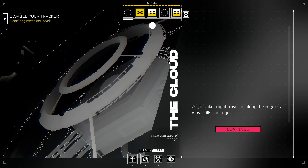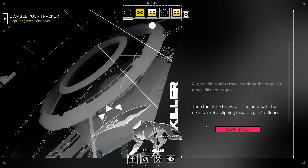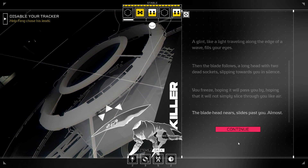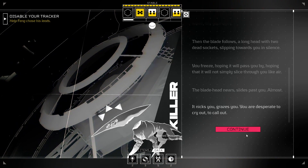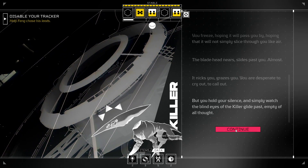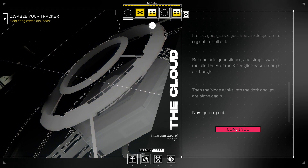And oh, a noise. Uh-oh. A glint, like a light traveling along the edge of a wave, fills your eyes. Then the blade follows. A long head with two dead sockets slipping towards you in silence. You freeze, hoping it will pass you by, hoping that it will not simply slice through you like air. The blade head nears, slides past you, almost. It nicks you, grazes you. You are desperate to cry out, to call out. But you hold your silence and simply watch the blind eyes of the killer glide past, empty of all thought. Then the blade winks into the dark and you are alone again. Now you cry out.